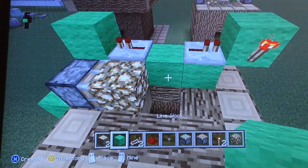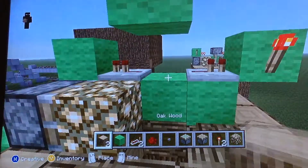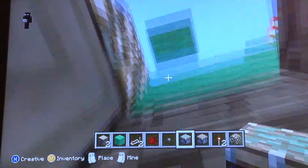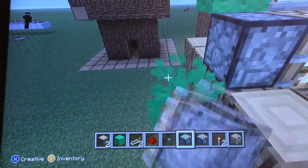What we're going to do now is place one, two, three blocks right over the hole and break the bottom two. Then go into the hole and place a sticky piston — by the way, that's a normal piston there, and the sticky piston is the only way to make this work.